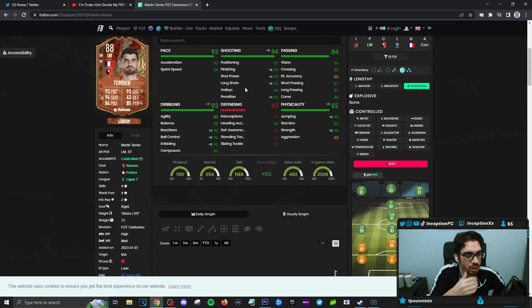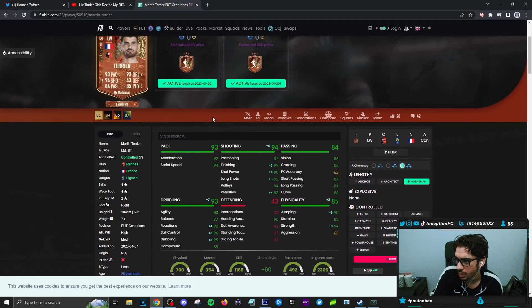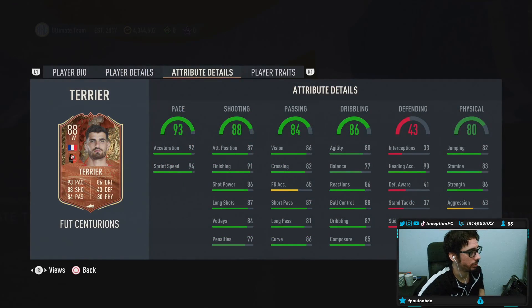Passing on the card is going to be in a decent area, so no problem there. Defensive stats — he has 90 heading accuracy, which is helpful with the six-foot height. Marksman would also give him a jumping boost, which could be very helpful. So I'm going to go ahead and unlock the SBC and I'll show you guys how we line him up in game.